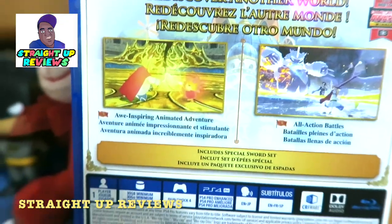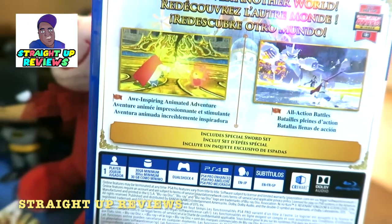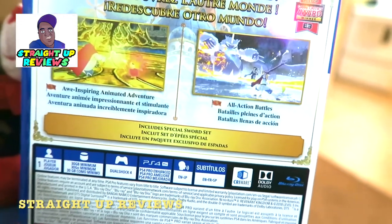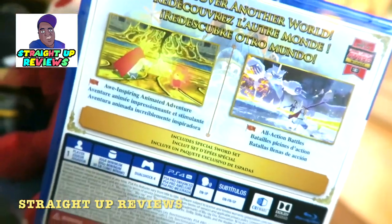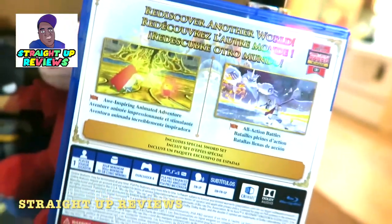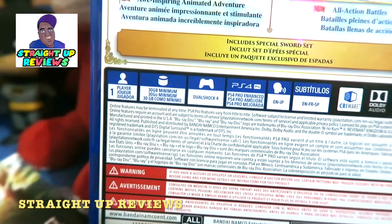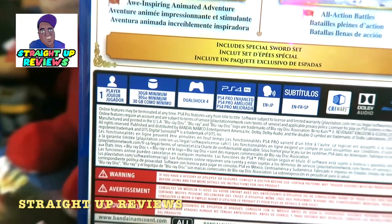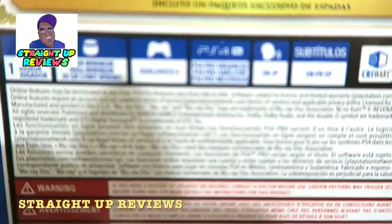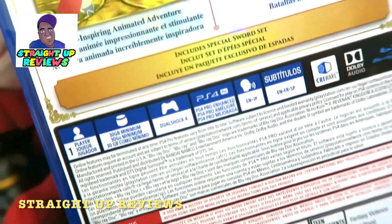Don't you guys already know? It's already looking glorious and sexy right there. It says inspiring animated ventures. And right here it says all action battles. I don't understand none of this other language right there. Maybe I gotta go just read some Spanish or something somewhere. Right there it says one player, 30 gigabytes of memory. DualShock 4. PlayStation 4 Pro Enhanced, even though that system still ain't showing me no shit out there.